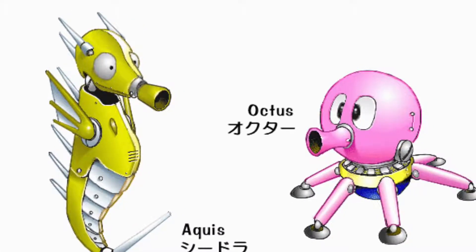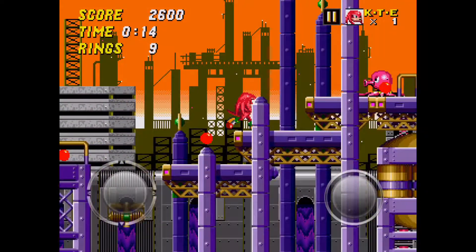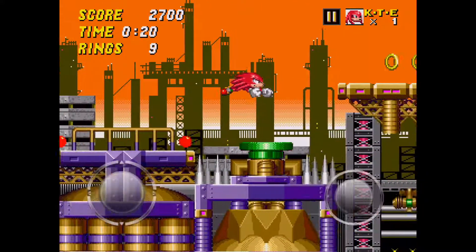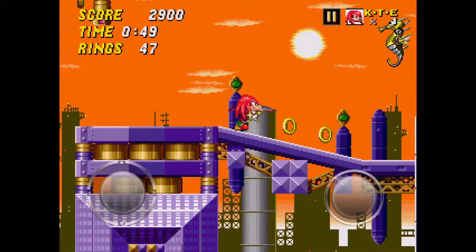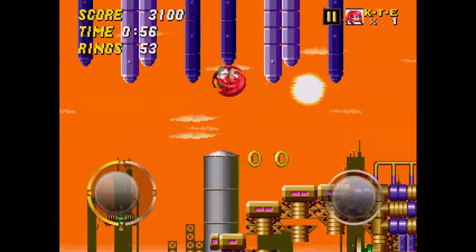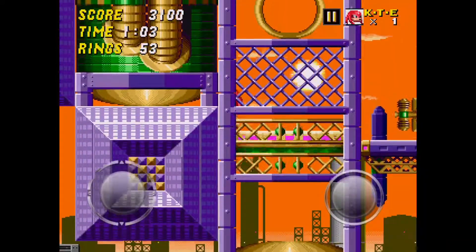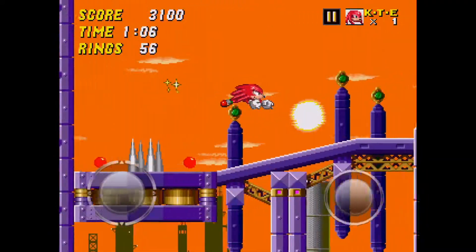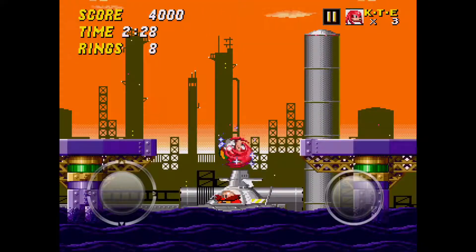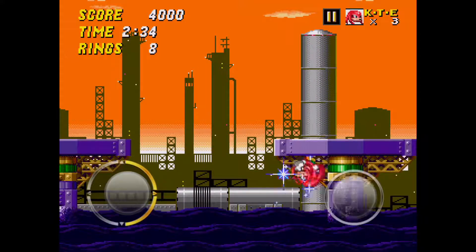The huge problem in Oil Ocean Zone is the seahorses and octopus badniks. To avoid the octopi, wait until they go up, and then after they go down, hit them. With the seahorses, all you have to do is run as fast as you can or jump at them — you kind of just have to know they're there. For the boss, there's an invincibility monitor in the ceiling. Use the tried-and-true strategy of jumping on him like a normal person.